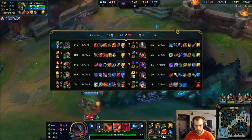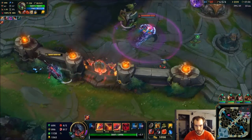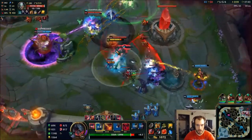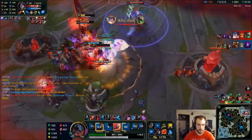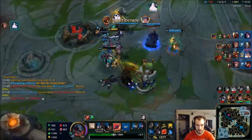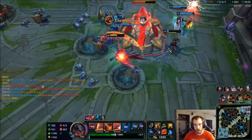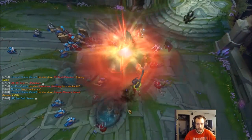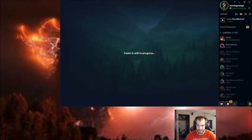Should be the final teamfight here pretty soon. Gotta be careful with Wukong — as long as we're not wombo combo'd it should be pretty easy. I can dash over walls which is really nice. As long as you get on the squishies I think that went really well. I don't know, I like new Aatrox — I think it's pretty fun. Nobody knows how to play against him yet so you can use that to your advantage. I tried Conqueror before but I think Grasp of the Undying feels a lot better on him.